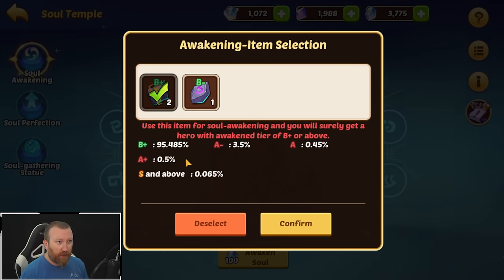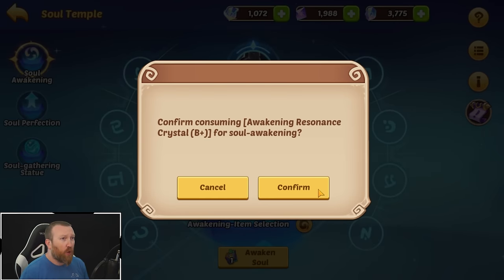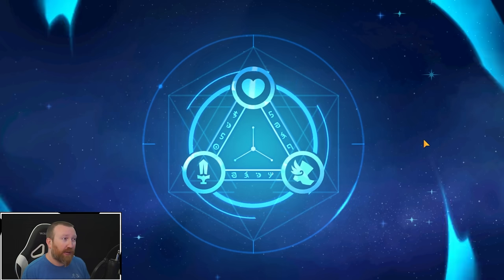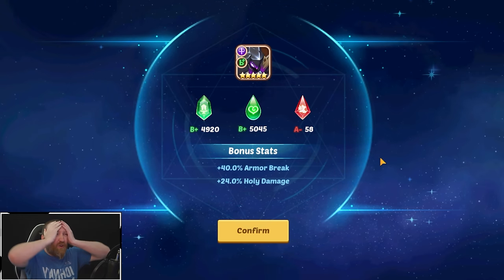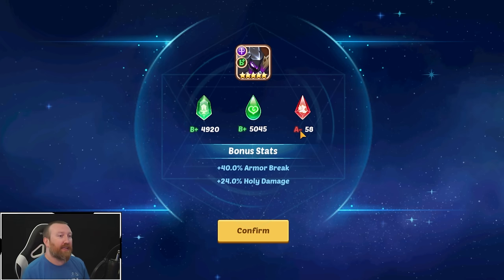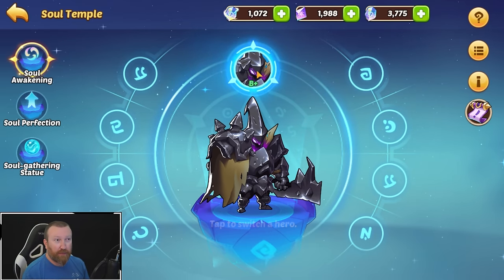Remember we have about a 4.065% chance — essentially about a 4% chance — to high roll into an A-minus or higher hero copy. This is the moment we need to see some good things, because number one it gives us good progress, and number two it might be our giant killer we've been looking for. Fingers crossed. Oh, it's a B+! So close — B+, B+, A-minus, and it's a B+. At the very least we have a copy potentially for our tenant.